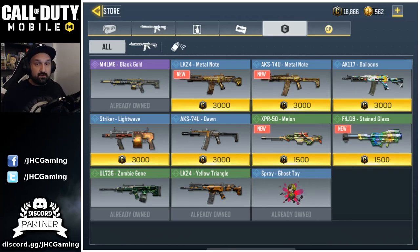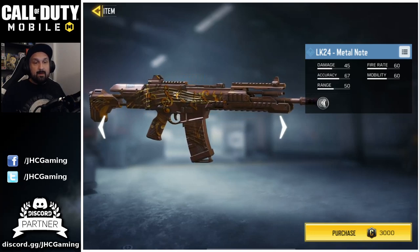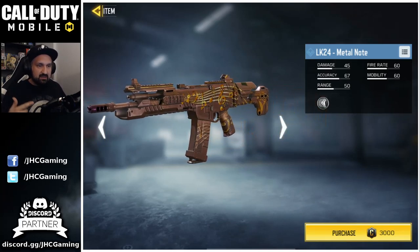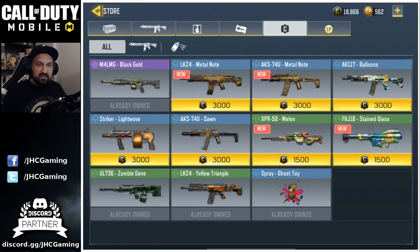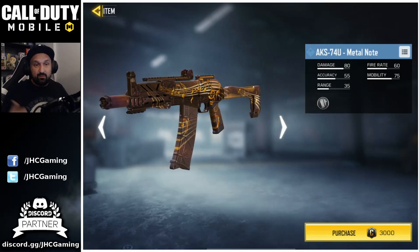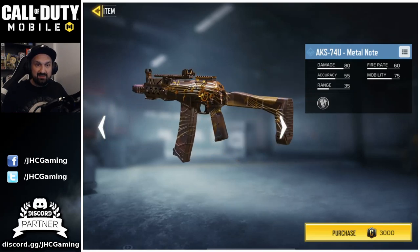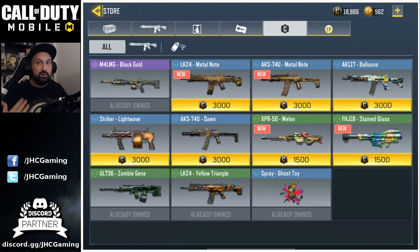They added four new skins. The LK24 Metal Note is 3,000 credits — it's a rare blue rarity skin with a bronze background and golden music notes. It's okay but the LK24 isn't a top weapon. The second one is the AKS, which is one of the very good weapons in the game right now after the recent balance changes — probably top five in multiplayer. The skin looks better on the AKS compared to the LK24.